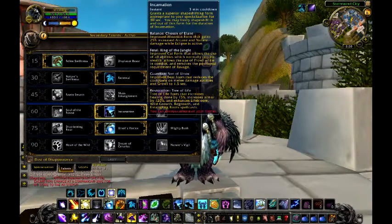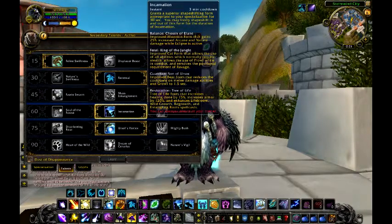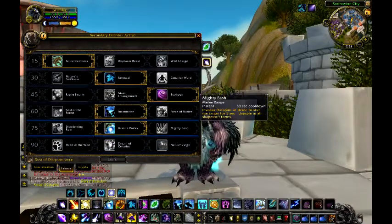Incarnation, mostly because when you go into eclipse form it helps improve your arcane and nature spells by 25% — that's insane. And Soul Vortex — I chose this because I'm mostly a PvP player, and the other two were for bears basically.